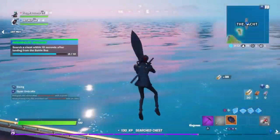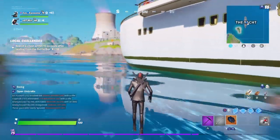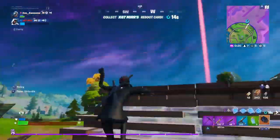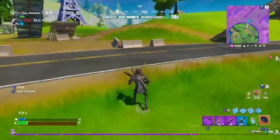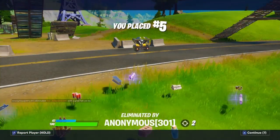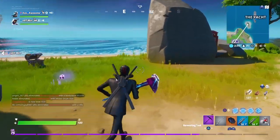Speaking of an amazing item, let's get right into the next brand new one — it's called the Kingsman Umbrella. As you can see, this is pretty much self-explanatory: it's a portable umbrella that you actually carry. Just don't do what I did the first time I picked it up — I pressed the wrong button and I died. But obviously, as you can see, it actually increases your point of view as well — it widens it out. It reminds me of the lightsabers, I'm not gonna lie.